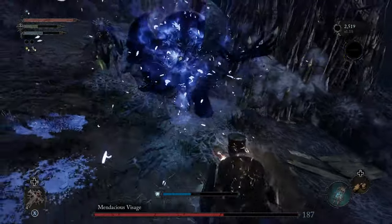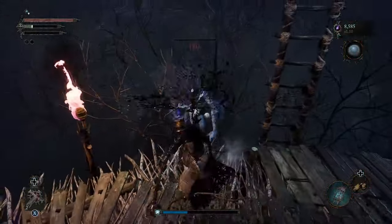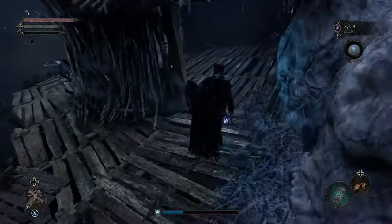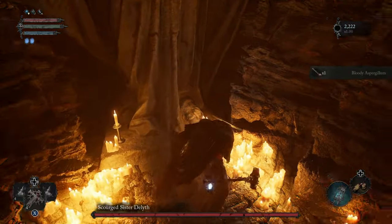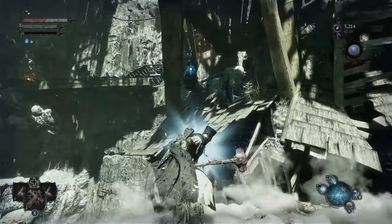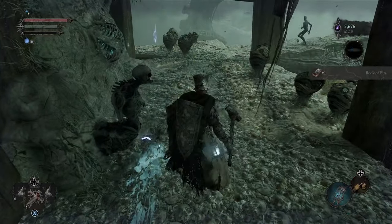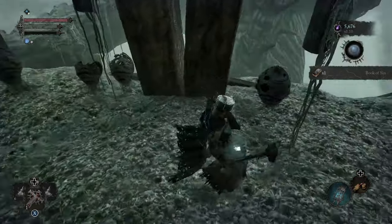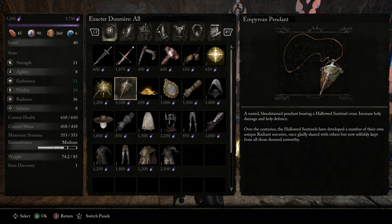Once you make it to the swamp, you want to defeat the Medacious Visage — or as I call him, the Ugly Head Guy. After doing so, wrap around behind him and find the Vanguard Rosary. This can be given to Dunmire at the main hub. There are a few items you need to give him before this as well that may affect whether he sells the item: the Bloody Aspergillum, the Hallowed Sentinel Scripture, and the Book of Sin — all found as you progress the first area. After each item is given, reload and Dunmire usually has new items. Eventually he'll sell the Empyrean Pendant, which increases Holy Damage and Defense.